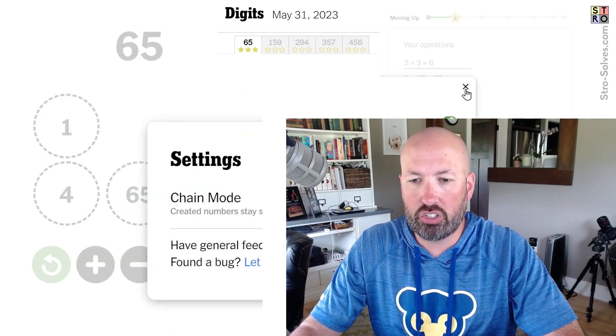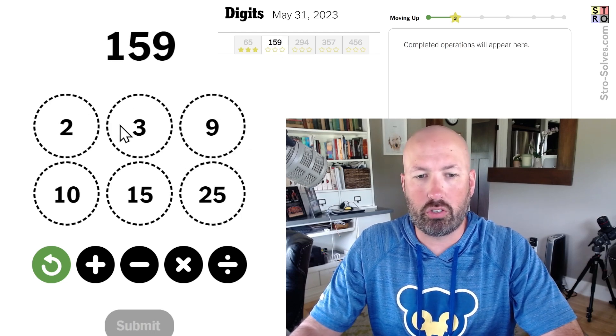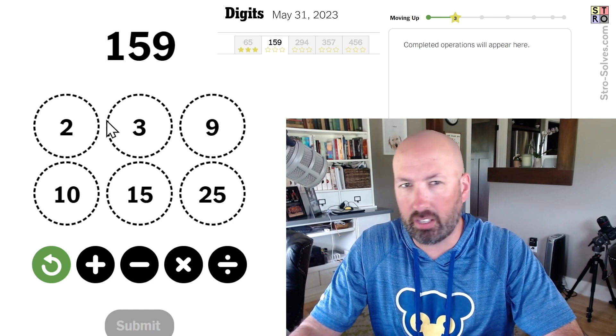I just remembered that some people told me to go into the settings and turn on chain mode. Now once I do that, if I do like two times three equals six, the six is going to be already highlighted.